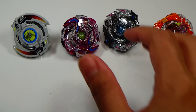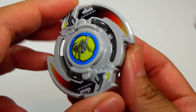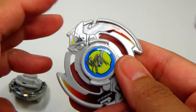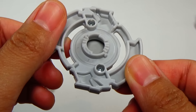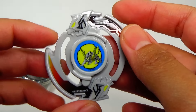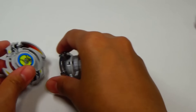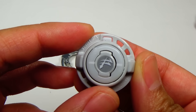Here are all the Beyblades all stickered up. Let's start off with Drigger S Heavy Fusion. Here's the layer — those teeth are really awesome. It's got like three really long teeth and only one short one, but it doesn't really matter. I pronounce it Drigger because the English anime pronounced it as Drigger, but the Japanese pronounced it as Dreiger. Technically with only one G it should be Dreiger, but I'm so used to saying Drigger so I'll just call it Drigger. We've got Heavy for the disc and Fusion for the driver.